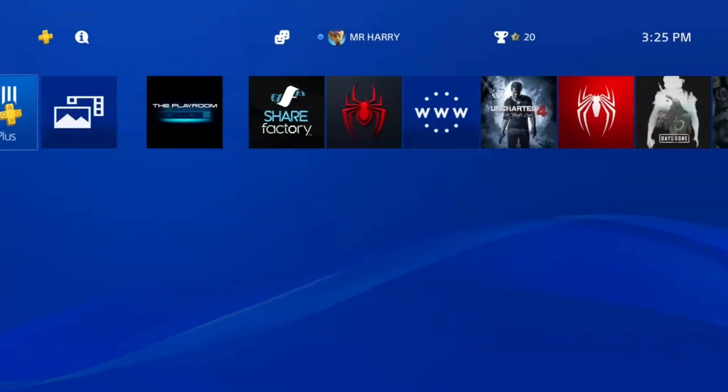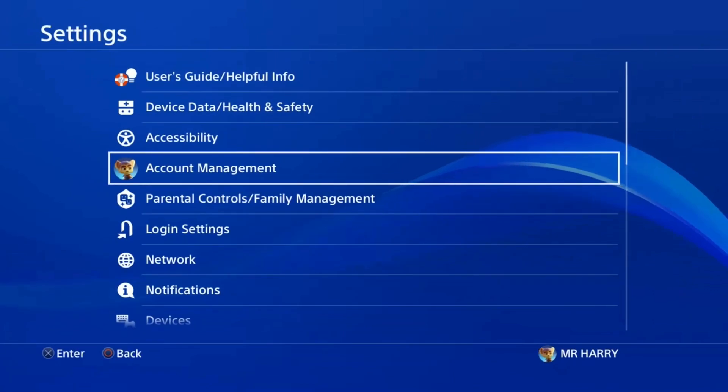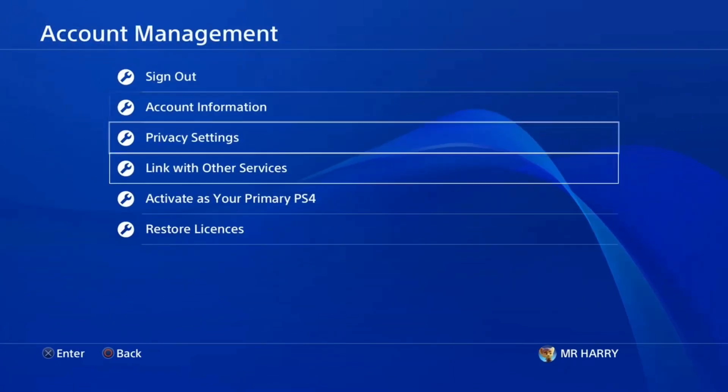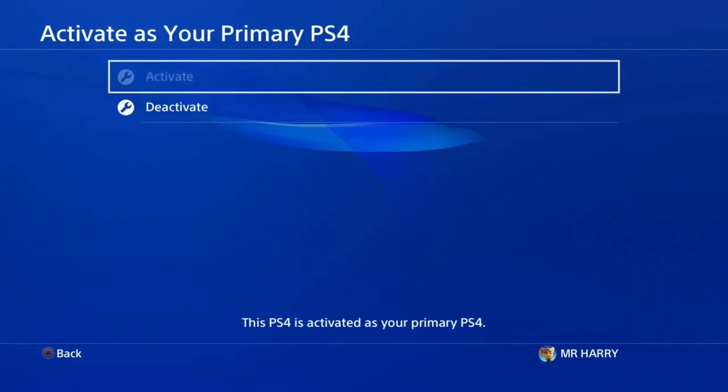Hello everyone, this is Harry and today I'm going to show you how to deactivate PS4 without waiting six months. Go to Settings, then Account Management. Here is the Activate as Your Primary PS4 option.